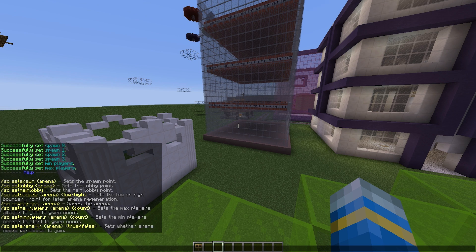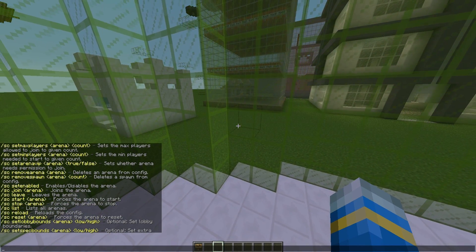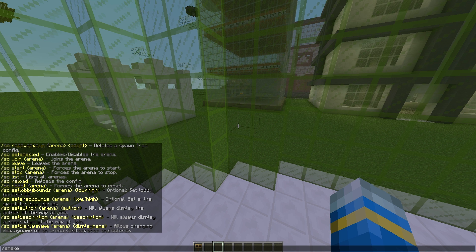There are a couple of other things you can do, such as setting the arena to VIP which means you need a permission to join, and you can also set the bounds for the arena so players can't escape. But as we have walls here we don't really need to do that. Other than that, we can do '/snake save arena' and then A1.